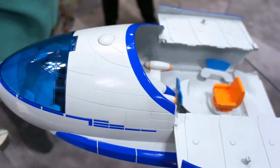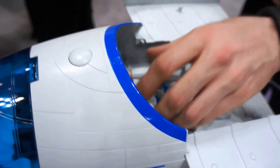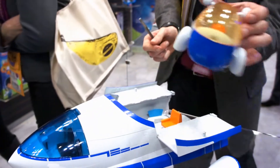This is the ship as it opens up. You have their area where they do all their space planning. You also have this smaller ship that comes inside the main ship, drops down, and can go out on its own adventures.